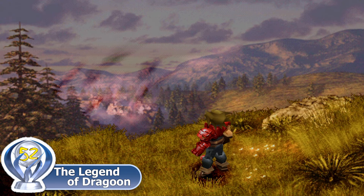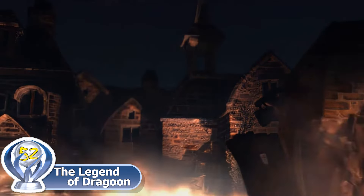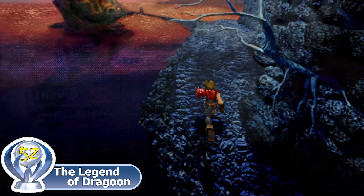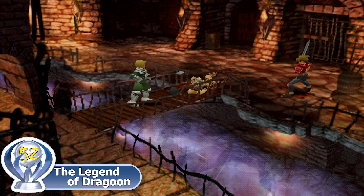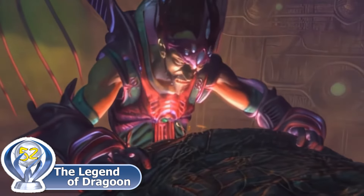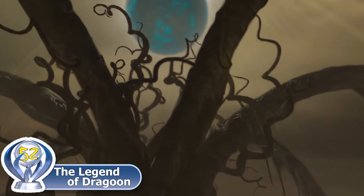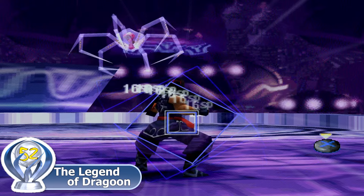Our story begins with Dart traveling back to his hometown when he hears that the town is under siege by the Sandora army. By the time Dart arrives back home, he discovers that his childhood friend Shauna has been taken captive and he sets off to rescue her. During the prison break, you meet a knight named Lavance who is also trying to escape, and you team up to find Shauna and leave the prison. As the story progresses, you and your companions will unlock the powers of the dragoon and learn of the dreaded horrors of the moon that never sets and the god of destruction.